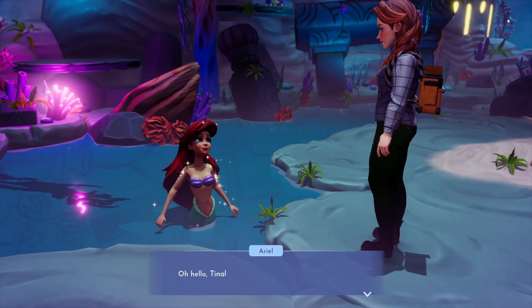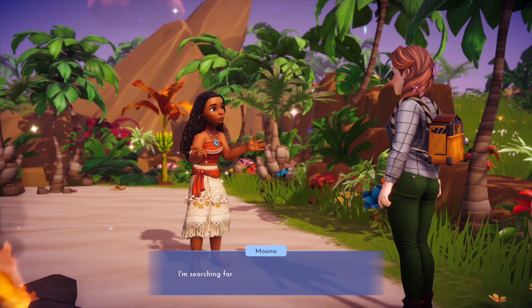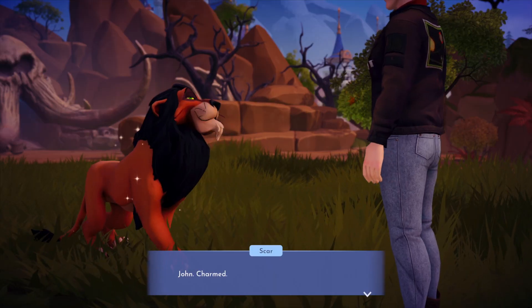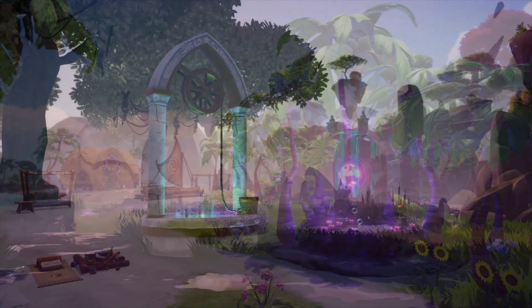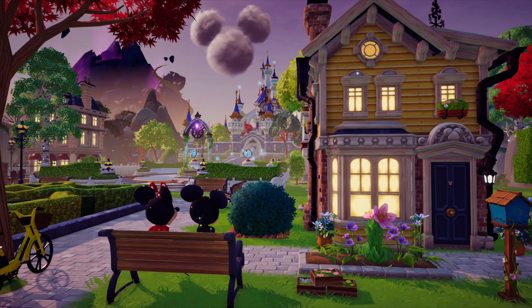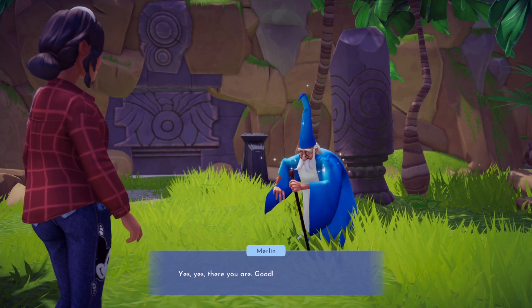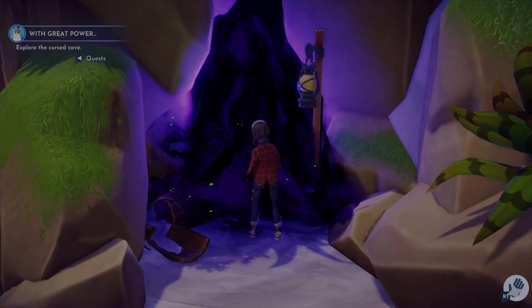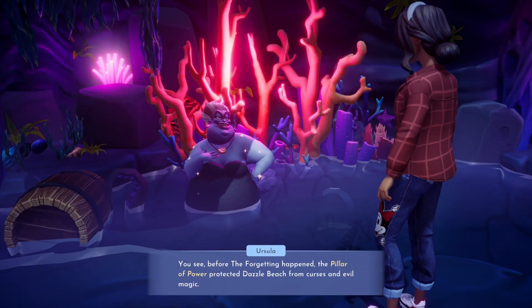Your Disney and Pixar neighbors are scattered all around Dreamlight Valley and cannot wait to go on amazing adventures with you. You'll certainly get to meet them as you walk around diverse and breathtaking environments like Dazzle Beach, the Glade of Trust, the Peaceful Meadow, or the Plaza. Each new character you meet has a unique story to tell, and some of them might be in need of help with quests that will send you exploring the world around you. You may even find yourself developing a friendship with those that you least expect.